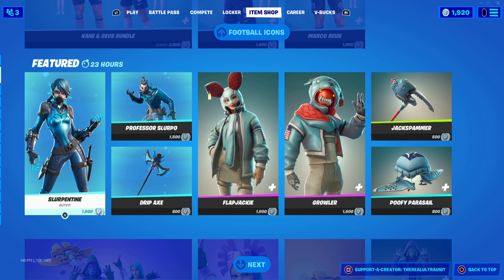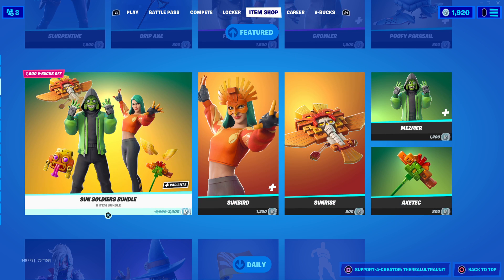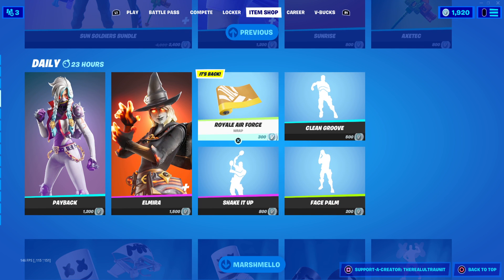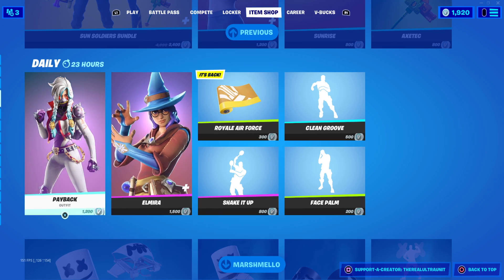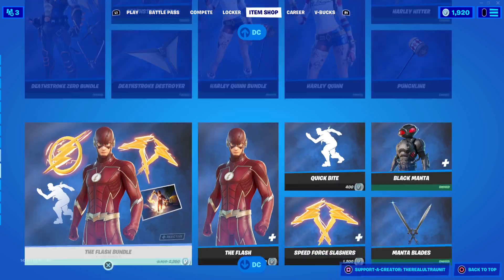Other things in the item shop tonight: we have Slurpentine, Professor Slurpo, Flapjackie, Growler. The Sun Soldiers Bundle has returned. Playback and Elmeria are here. The Royal Air Force is back, which is a wrap from Season 9, which is pretty cool. The Marshmallow Bundle is still here, Major Laser, and all the other things are all still in the item shop.